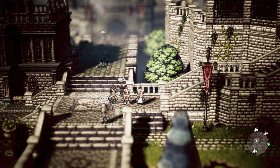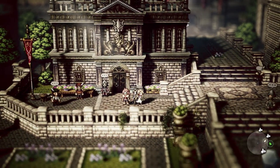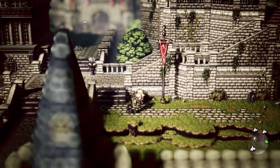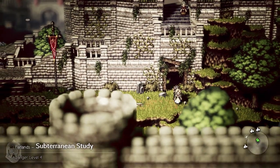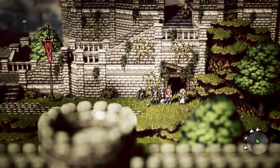Hey there everyone, this is Danielle playing some more Octopath Traveler. Last time we met up with Cyrus and he told us the beginning of his tale, leading up to realizing that the one who's stolen the tome is Russell. I still think it's Headmaster Yvonne — we'll see. We have to go down here to the subterranean study in order to catch the thief in the act and recover the stolen book.